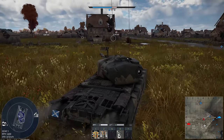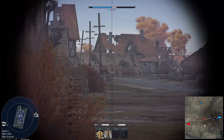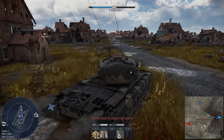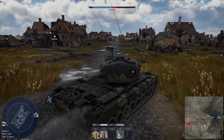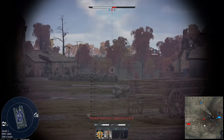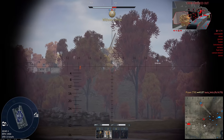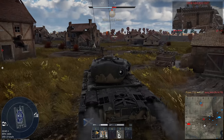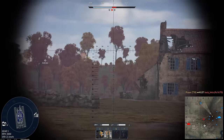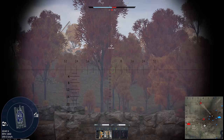Right, we go again. Enemy on B — okay, we're going there. And on A as well, a medium. Oh, this is very losable now. One less to deal with. There's still a medium up there though. I wonder if that medium tank is — okay, he is up there still.